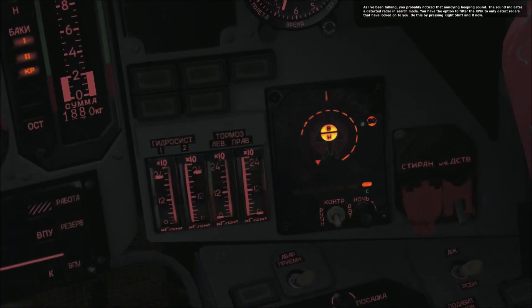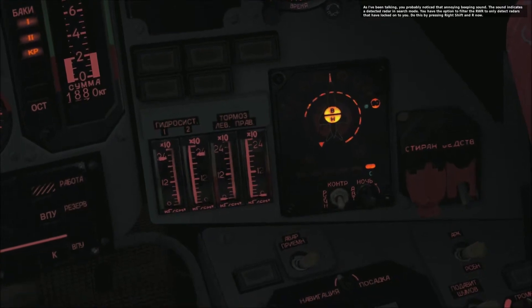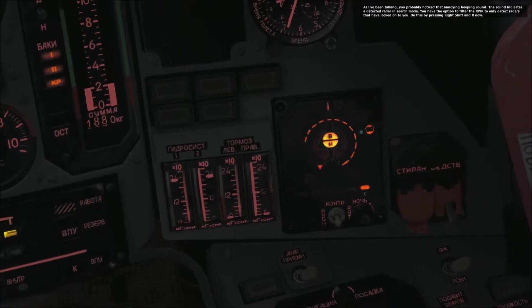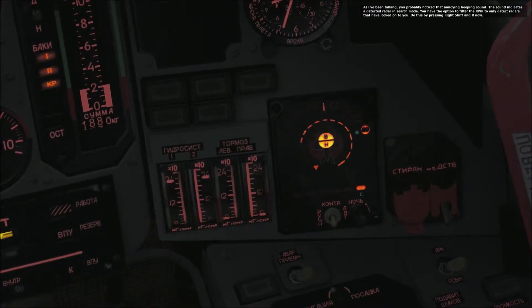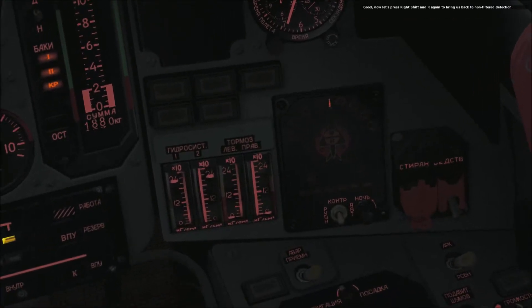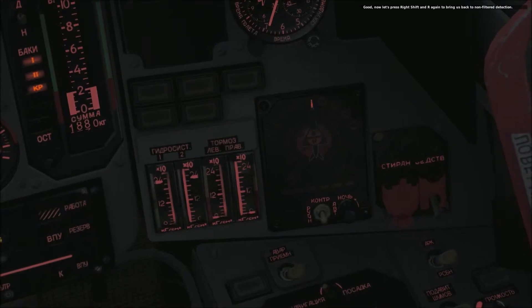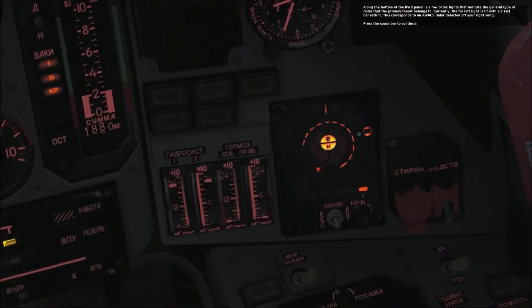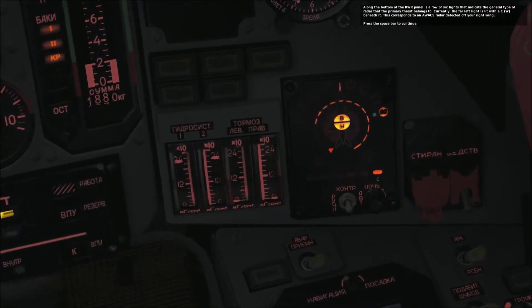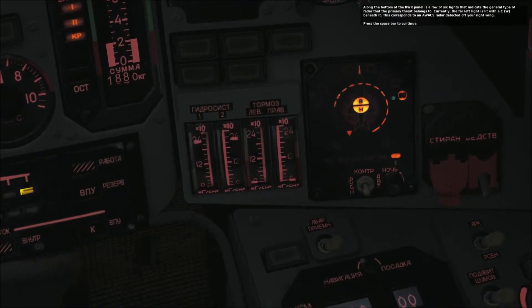You've probably noticed that annoying beeping sound — it indicates a detected radar in search mode. You have the option to filter the RWR to only detect radars that have locked onto you by pressing Right Shift and R. Press Right Shift and R again to return to non-filtered detection. Along the bottom of the RWR panel is a row of six lights that indicate the general type of radar that the primary threat belongs to. Currently, the far left light is lit with a C beneath it.